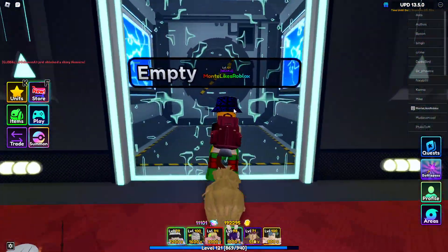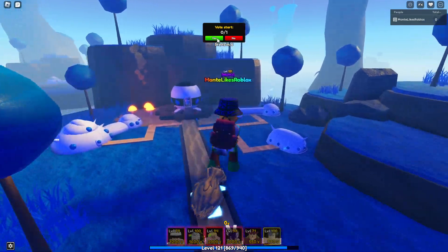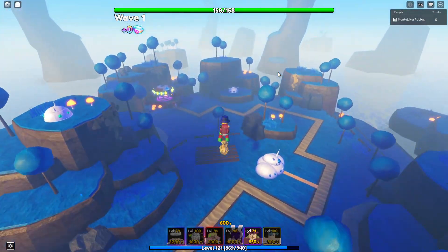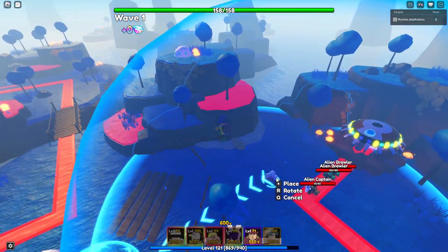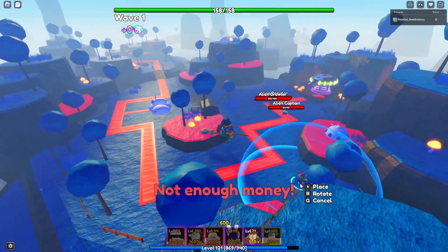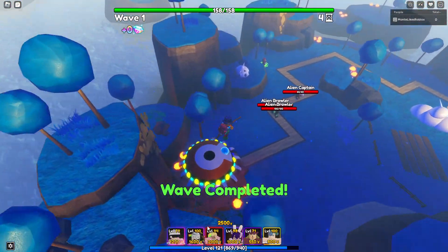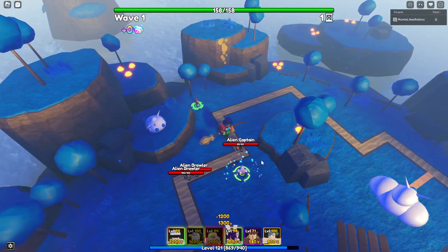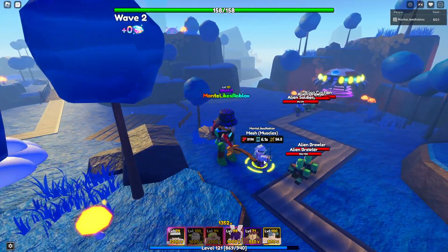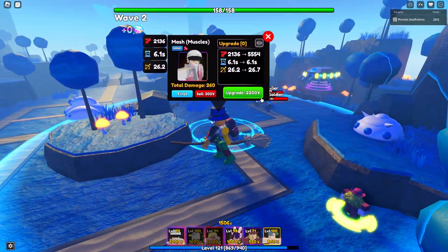Let's get right into the showcase. I'm going to do a Planet Namek Infinite. Here we are in the Planet Namek Infinite, so let's start showcasing M.A.S.H. How much does he cost? He costs 1,200 yen to place. The cosmetic is cool, but I wonder what the normal M.A.S.H.'s cosmetic looks like. Let's see his first attack — he just dashes at him and punches him, that's pretty cool. He starts at level 80 basically, with 2,100 damage, which is alright.